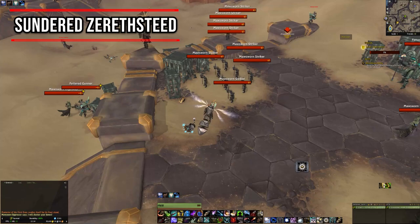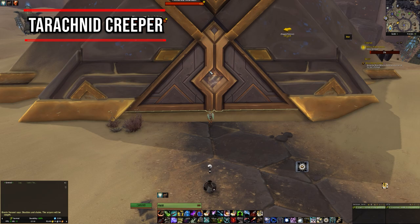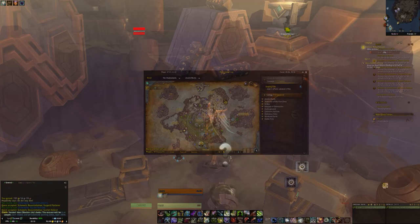For the Sundered Zerif Steed, go to the coordinates shown and it's inside the Moresworn Cache. Again, if you've already looted this Moresworn Cache, it will just be on the floor waiting for you. For the Teratnid Creeper, follow the coordinates in the description, go inside the small building in the Arrangement Index, and the schematic is on your right.